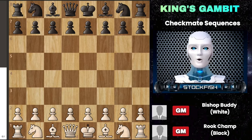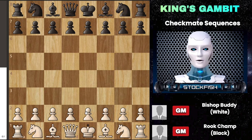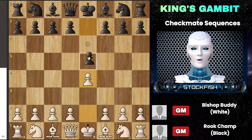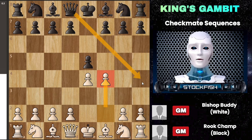Chess friends, today I want to share the top 5 fastest checkmates in the King's Gambit, which are the most powerful and decisive opening moves in this strategy. The King's Gambit starts with moving your pawn to f4 and then f5, leading to a risky but potentially rewarding situation. If you know how to play it right, it's actually more dangerous for your opponent.